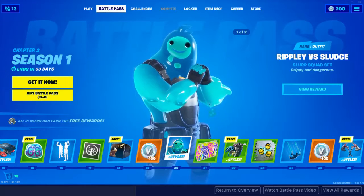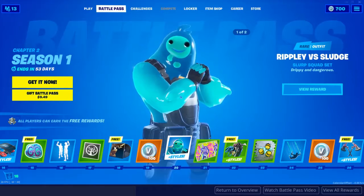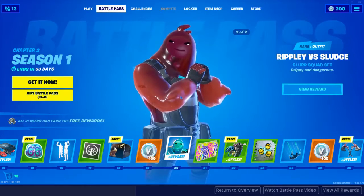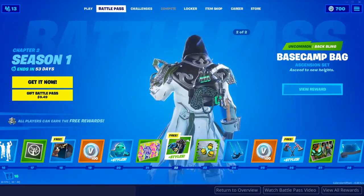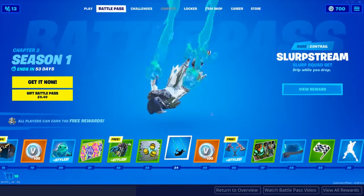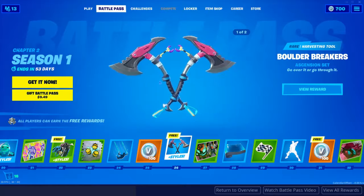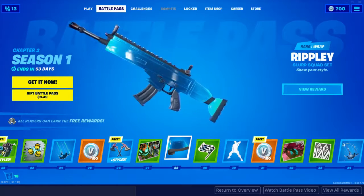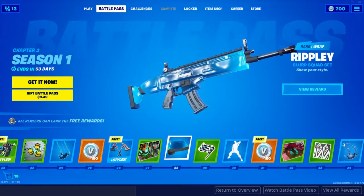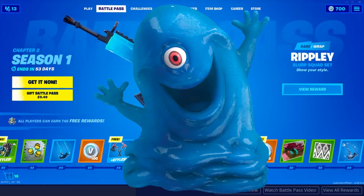At tier 20 you get this skin — he's like a giant slime guy. He has two stages: a blue and a red — red looking like he's kind of mean. Tier 22 you get some more back bling, looking pretty cool, going for some climbing-themed look or something. Tier 24 your first contrail, looking pretty sweet — Slurp Stream, I love it. At tier 26 you get some more pickaxes. Tier 28 you get another wrap. I'm going through this kind of quickly because I'm focusing more on the emotes and skins. You have a Ripley wrap — it's like the slurp skin, close to the gun — it looks pretty cool, reminds me of Bob from Monsters.